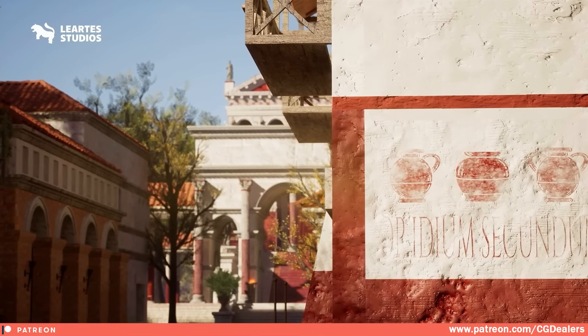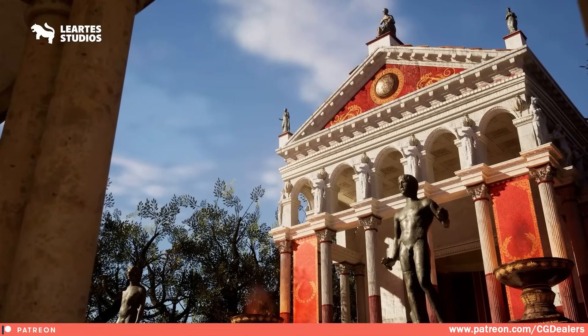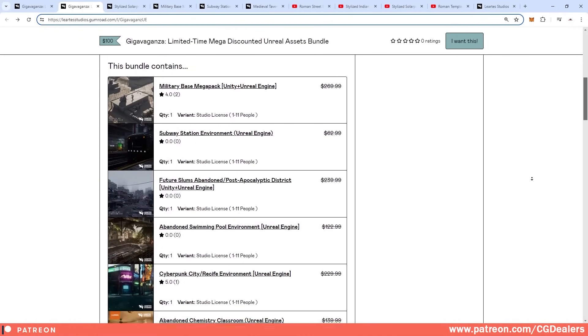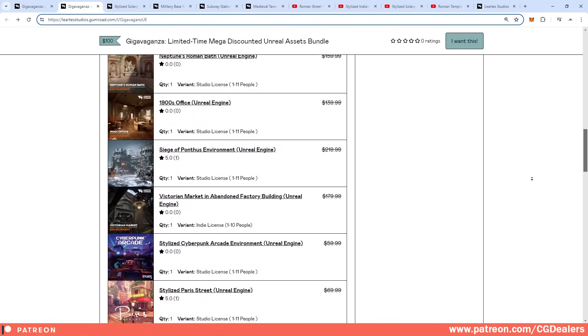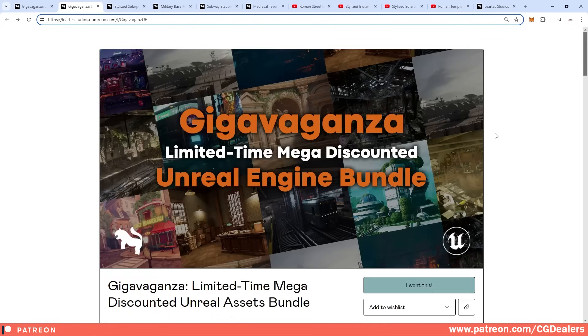The Artist Studio is known for high-fidelity triple-A assets, so expect very detailed assets when you buy this bundle. Even if you don't need them right now, somewhere in the near future you might — so grab it now for 40 bucks and have it in your stash.